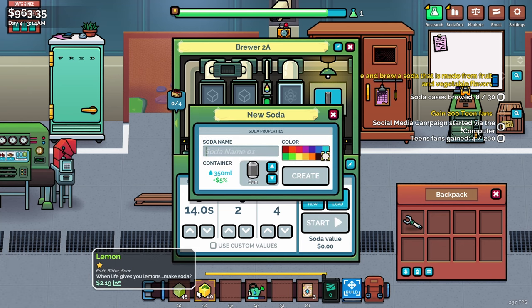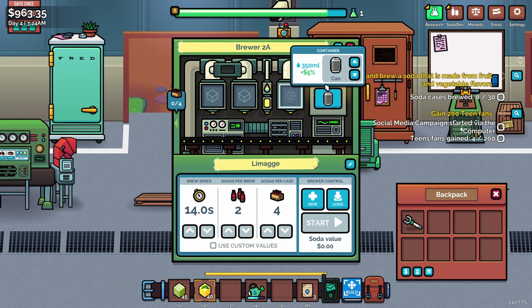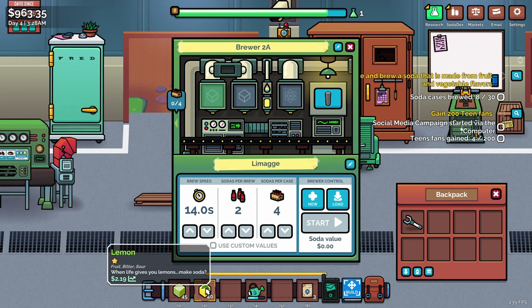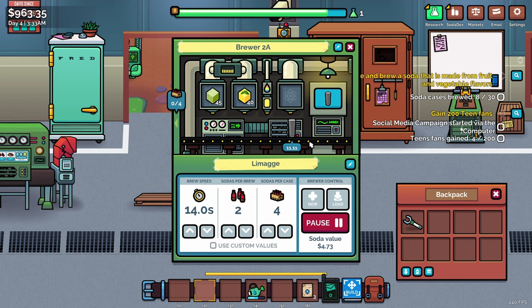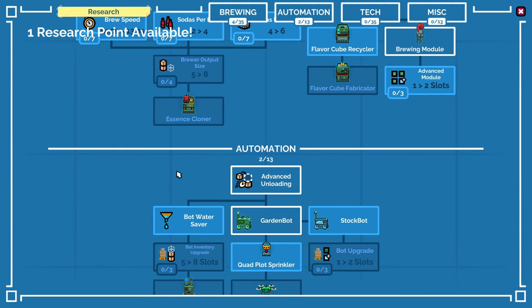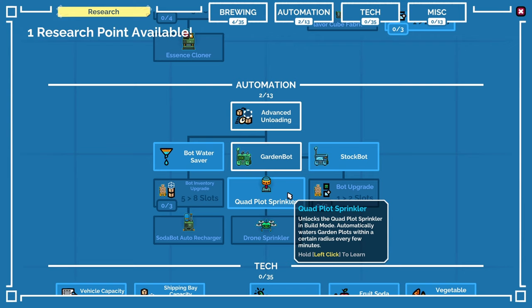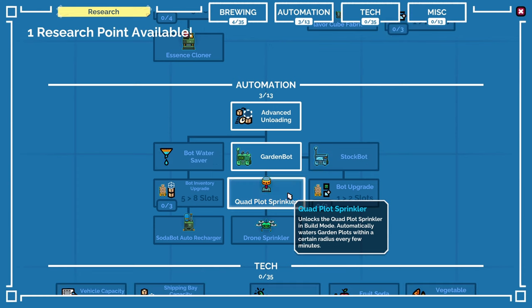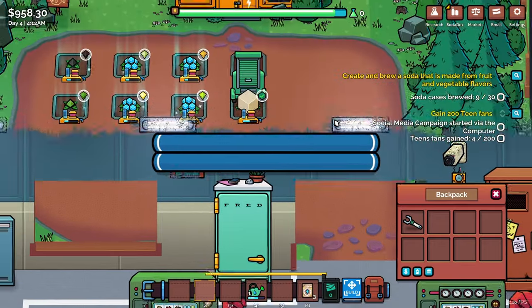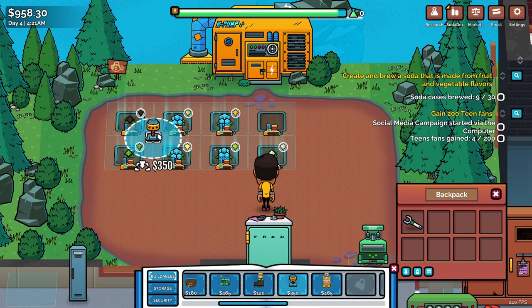Let me pause and get a new recipe. We'll call it 'Limage' — very trendy names here. I want to make this a big can. Pop the ingredients in — artificial yellow coloring, get our lemon in there. It's making two sodas per case. Let's check research: unlock the quad-plot sprinkler that automatically waters gardens within a certain radius every few minutes. Yes — this is an automation game and I'm going to use automation to the max.